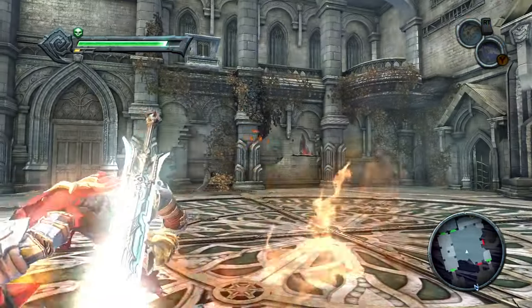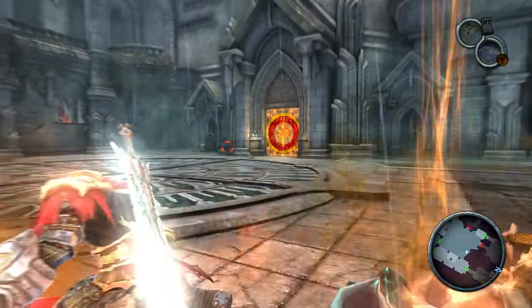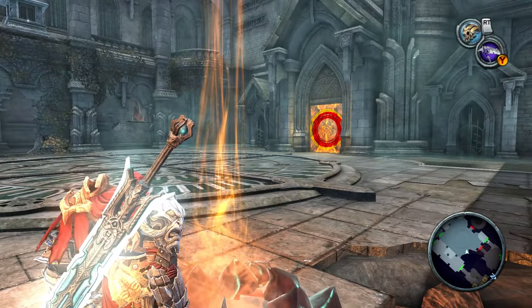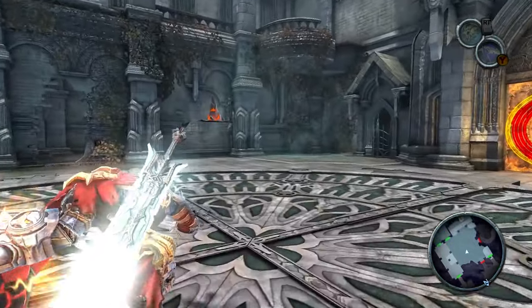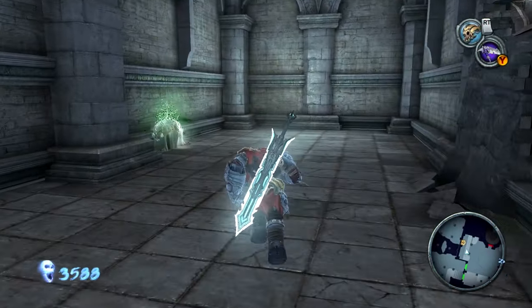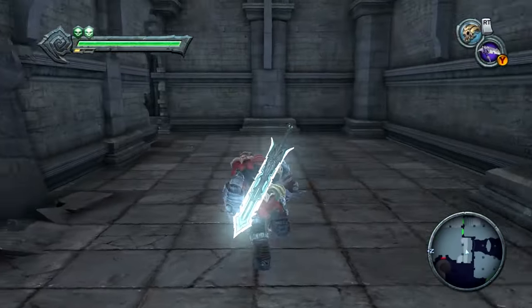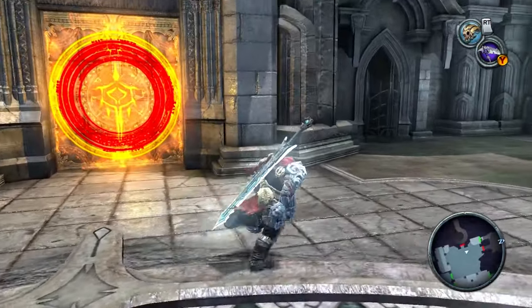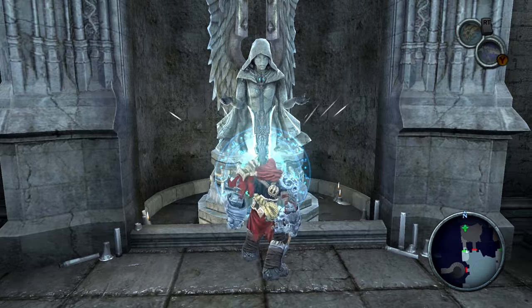There's a secret behind us — if you toss a bomb flower through that window, you can just barely see there's a red crystal barrier blocking something. These will eventually explode in your hand if you don't let them go. That red crystal barrier was blocking the way to another heart beast, which is our fourth one. We have a full heart container now — a full extra bar of health. Quite the health upgrade.